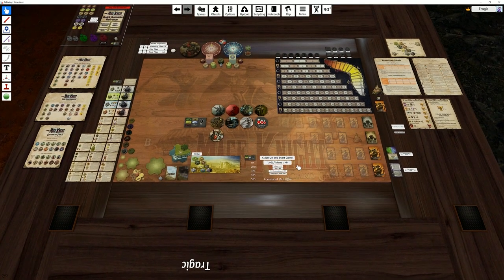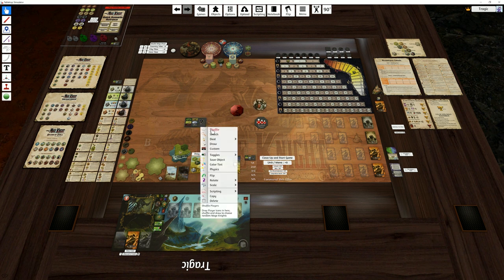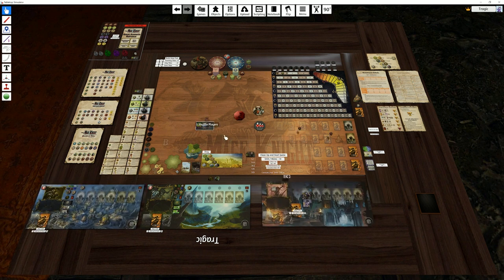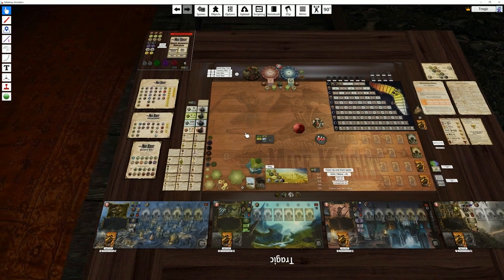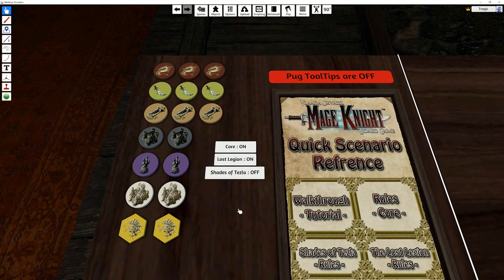To select your Mage Knight you just pick up the one you want and drop it on the pad — very simple. If you want to do random you can just chuck them into this little box here, shuffle it, and pull one out. If there's someone you don't want in there, just don't put them in the box. Pull them out and you've got your random Mage Knights.